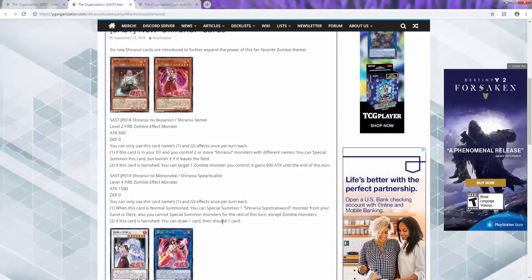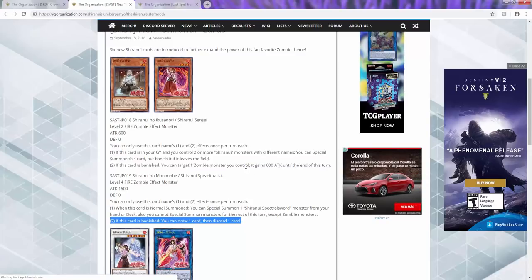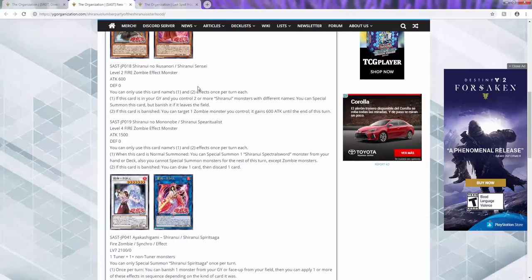The part I really want to talk about is the second effect: when banished, you can draw a card and discard a card. In extra link zombies — I know a lot of people don't like it — instead of Spirit Master you can banish both for a Slayer, draw a card from this effect, get the special summon from Solitaire, and still have Sucker's and Necros's draw effects. So much draw power in zombies. This card is free level six, and when it gets banished you draw and discard — no qualms about it.